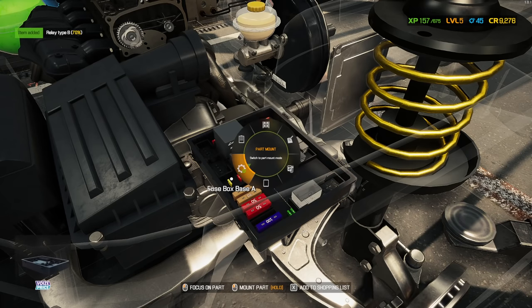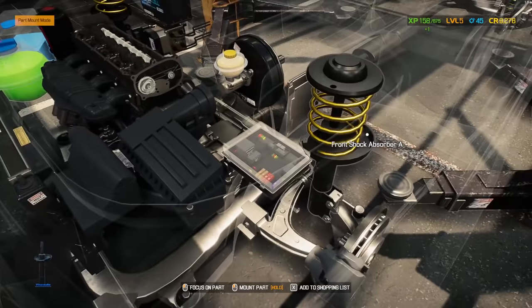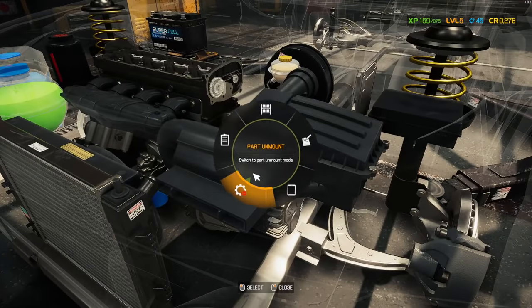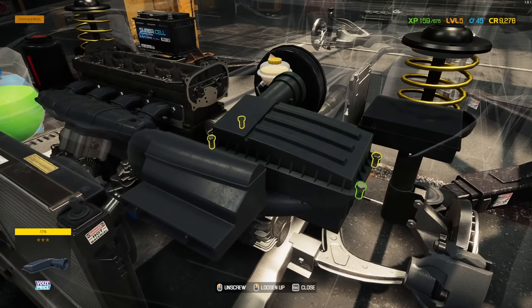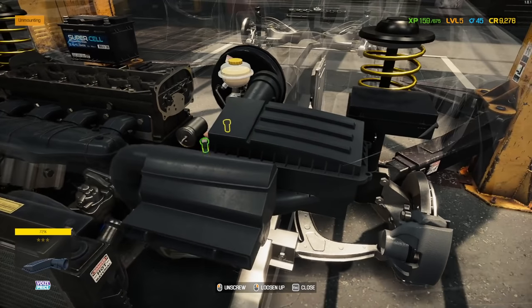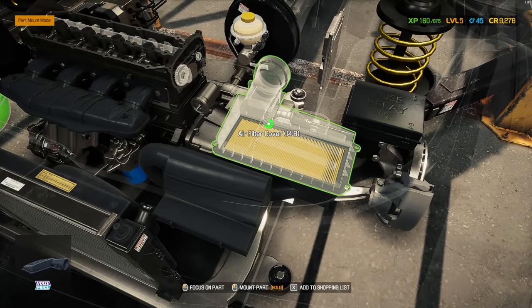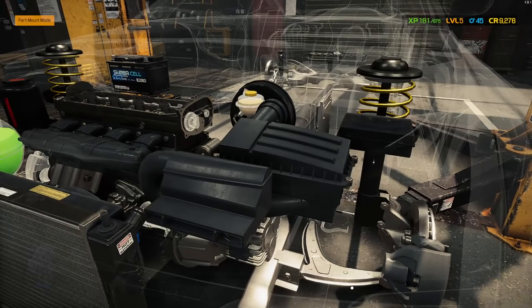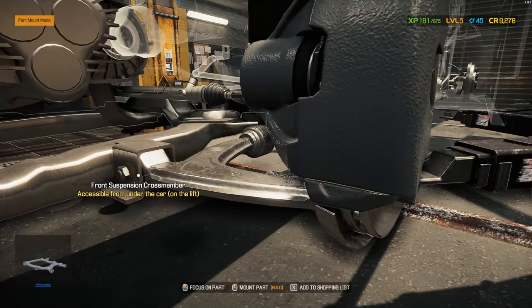Fuses look good, relay type B at 70% - looks pretty good. What else can I pop out? Maybe an air filter cover. I guess I'm just checking filters now - the filter looks pretty new. I'm really afraid I'm going to put this whole thing back together and have no clue what's still wrong. There's no way it's all these bushings, is it?